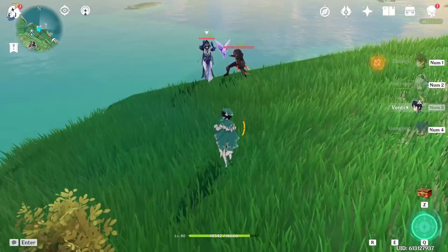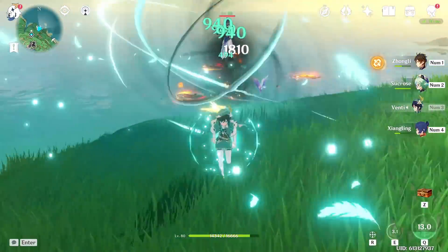Venti is one of the best units in the game for canceling his skill into his burst, since his tap skill animation is quite long.